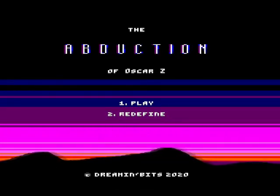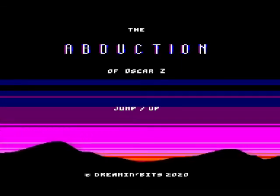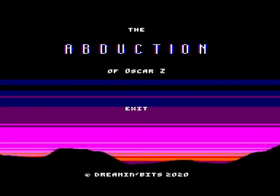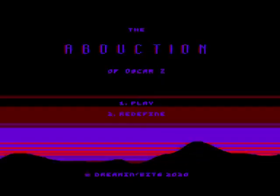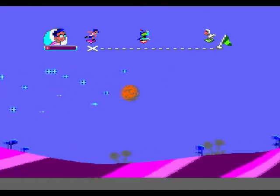Right, let's redefine the keys: left, right, jump up, slide down, action space, exit right. Okay, let's play the game — Rescue Missile. Here we go.